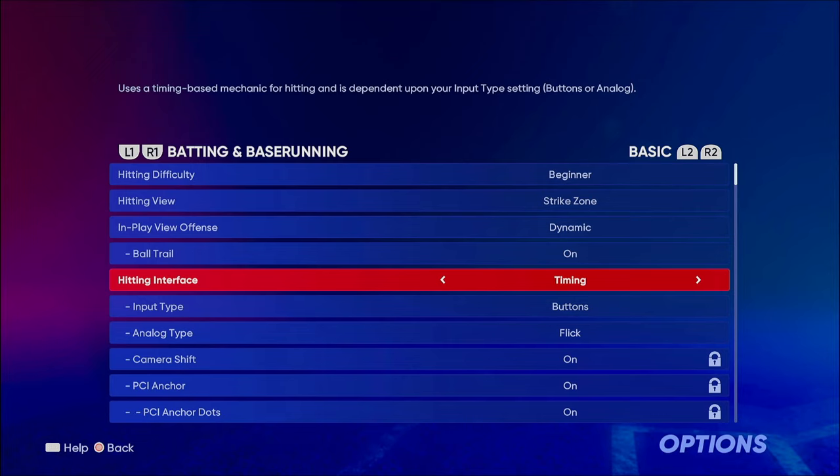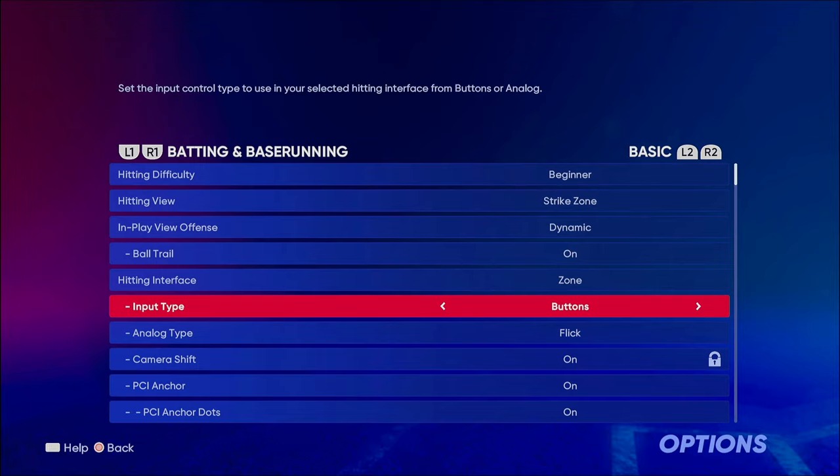I've never used Timing. It says it uses a time-based mechanic for hitting and is dependent upon your input type setting — buttons or analog. I've never used it, I haven't heard anybody recommend it, so I probably wouldn't use it. Last but not least, Zone: you use the left stick to aim plus the swing button. For input type you want to use Button, because that's how you determine your power swing, contact swing, and normal swing.